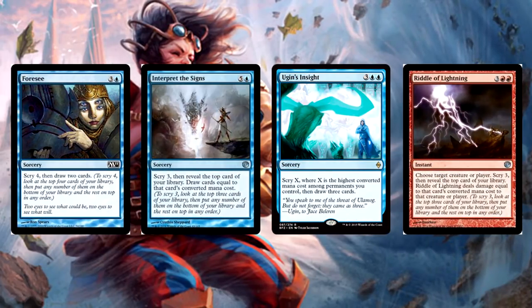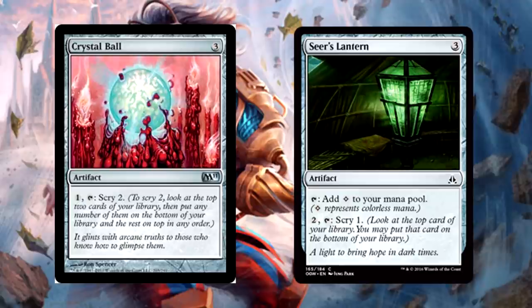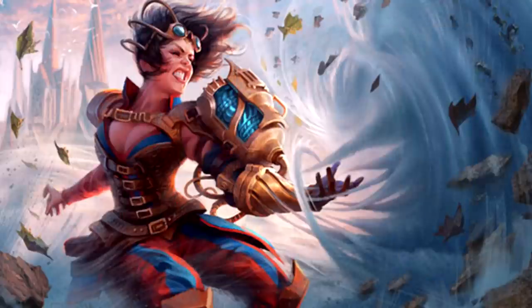Scry becomes way better in a deck like this where the top card of our library is always revealed and valuable. We have nice scry cards available at a penny each. Foresee is the standard for scry and draw in this format — super strong and great to copy as well. Interpret the Signs is a bit expensive but lets you filter away what you don't need and refuel your hand while scrying. Ugin's Insight is almost always going to scry for a bunch. Riddle of Lightning is a great way to fix the top of your library and get a removal spell out of the deal. Add in Crystal Ball and Seer's Lantern and that's a pretty solid scry suite.